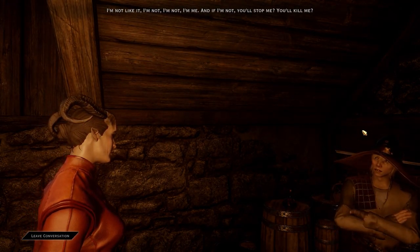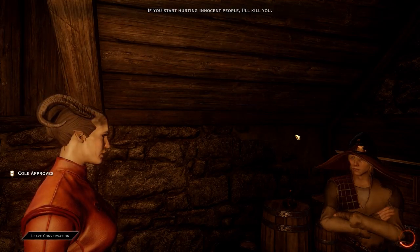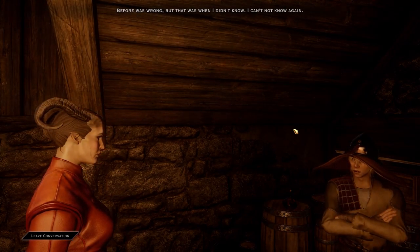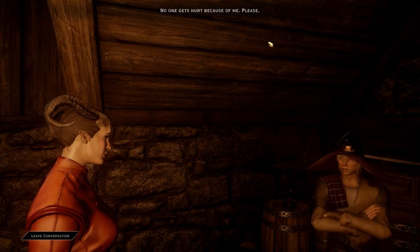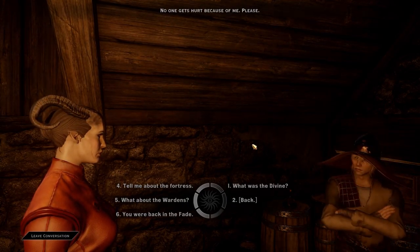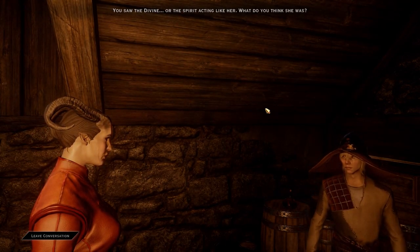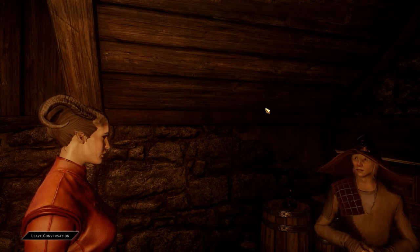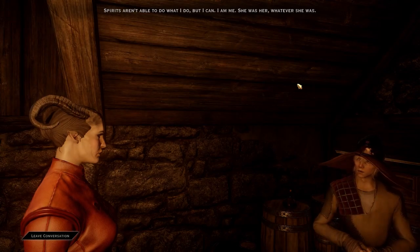'I don't think you're like the nightmare demon.' Cole: 'You'll kill me.' 'If you start hurting innocent people, I'll kill you.' Cole: 'Good.' I know that's what he wanted to hear, and that's why I said it. If he starts to hurt innocent people I'll stop him. I don't know that I would kill him outright. Cole can hear me second guessing. 'Do you know what the Divine was? I saw the Divine — or the spirit acting like her. What do you think she was?' Cole: 'Helpful.' 'That isn't an answer.' Cole: 'Does it matter what else? It was hers.' Spirits aren't able to do what I do, but I can. I am me. She was her, whatever she was.